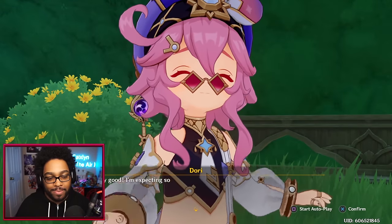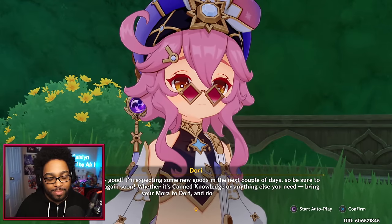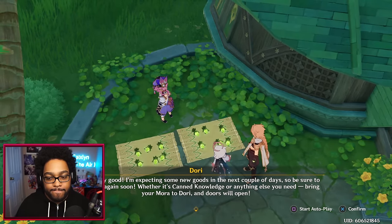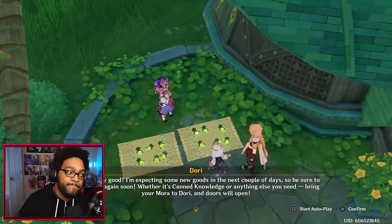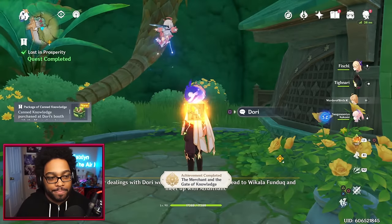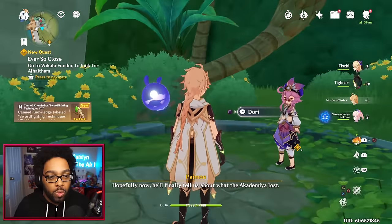'Very good — I'm expecting some new goods in the next couple days, so be sure to check back soon. Whether it's canned knowledge or anything else you need, bring your Mora to Dory and doors will open.' Our dealings with Dory went smoothly enough — let's head to Wakalla Funduk and meet up with Alhaitham. Hopefully now he'll finally tell us about what the Academia lost.